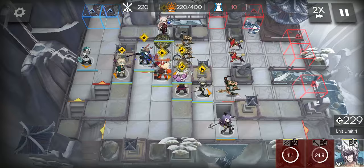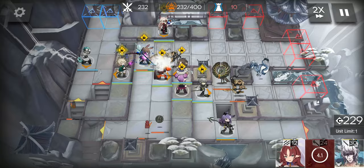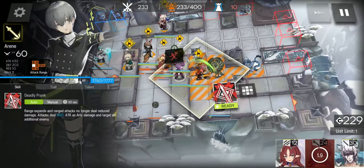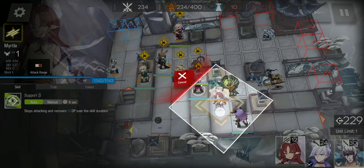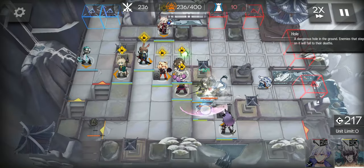Erin won't survive. At 233 kills, when this dragon enters Erin's attacking range, start Erin's skill, and deploy Myrtle to attract its attack. Then retreat.